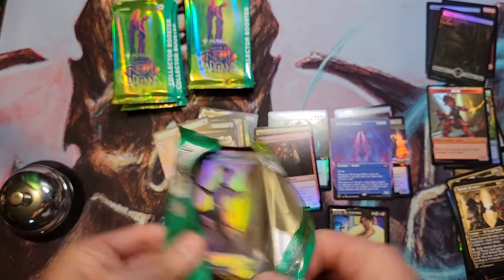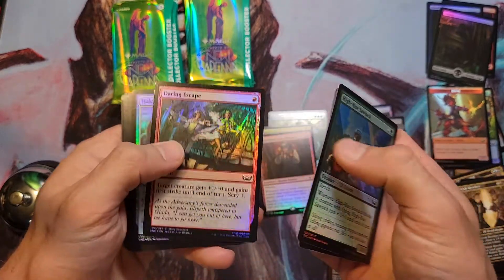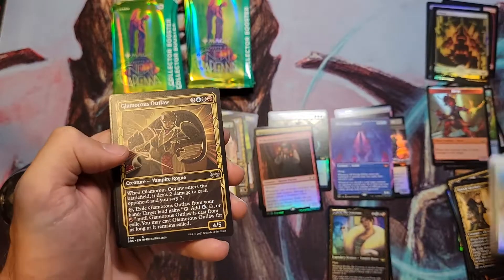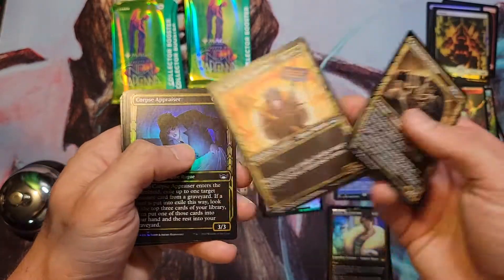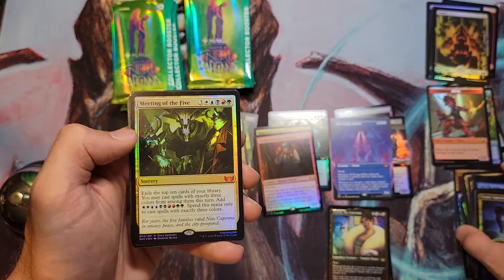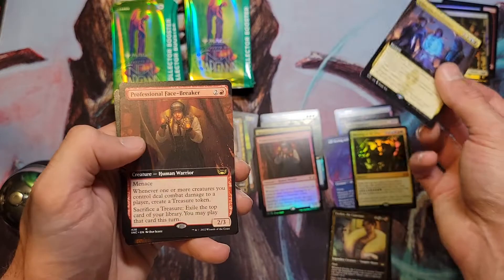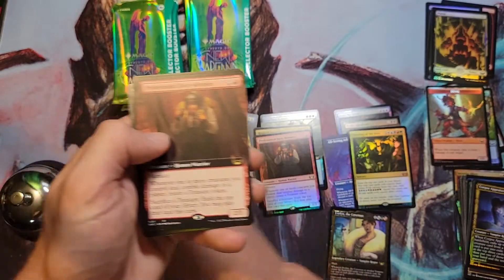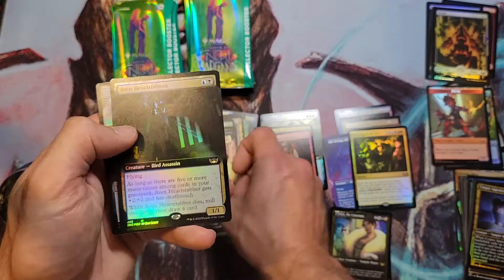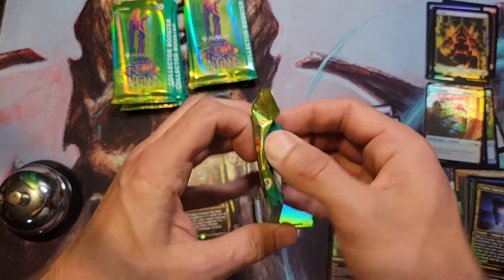Alright, pack number three — not bad so far, so good. Mr. Orfeo, Corpse Appraiser, Meeting of the Five — another mythic, damn. Obscura Confluence extended, extended Facebreaker — that's nice. Hostile Takeover and Evenheart Stabber. Yeah, the Professional Facebreakers are legit.